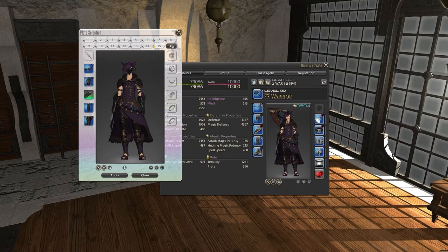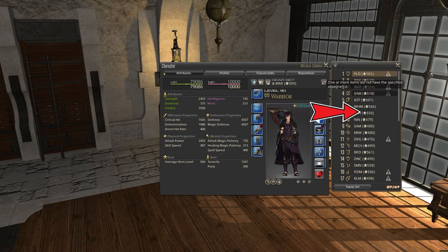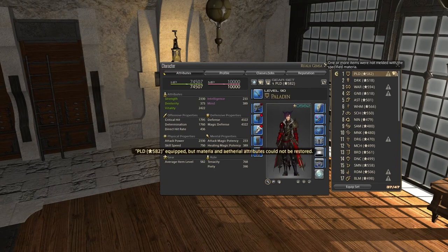You can even link certain Glamour Plates to a gear set, so your Glam will automatically change to match the gear set you just equipped. This is handy if you have two classes with the same gear type, like Paladin and Warrior, but have two Glamours you would like to use. There is no cost to applying Glamour Plates, so feel free to swap as often as you'd like.